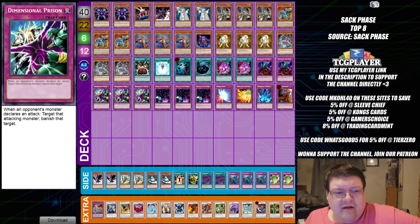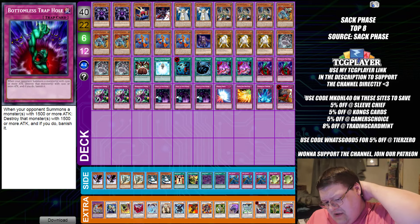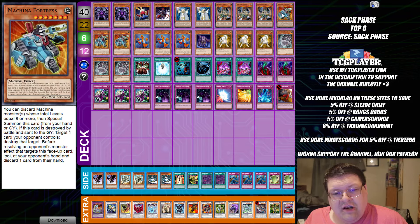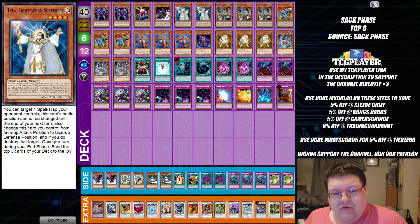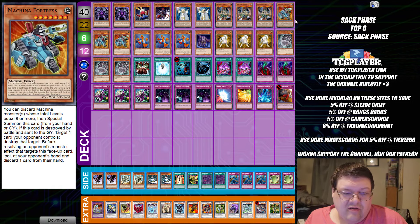Outside of that, your trap board is incredibly standard — not a lot of real modifications or changes needed there. You just need to understand that you're still playing in a much slower format. But this Machina package is in here just being good pieces that you can set up to put large monsters on the field and push for the game easier, which is actually pretty incredible.